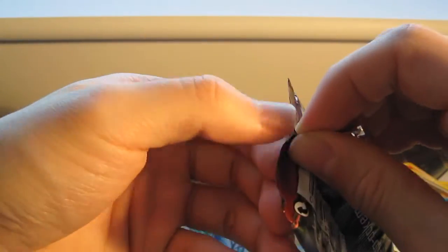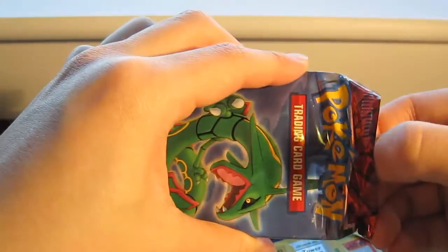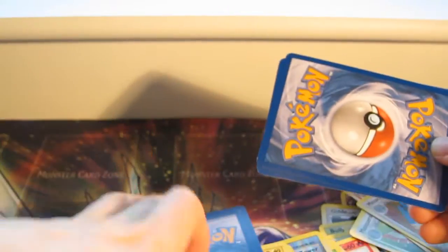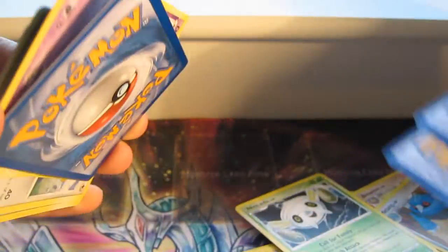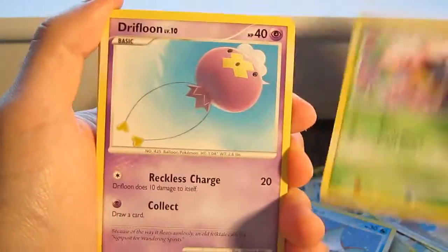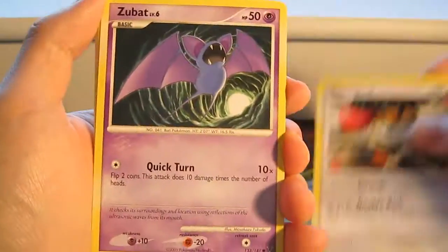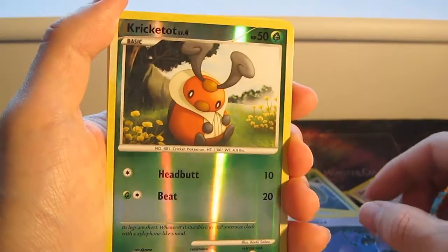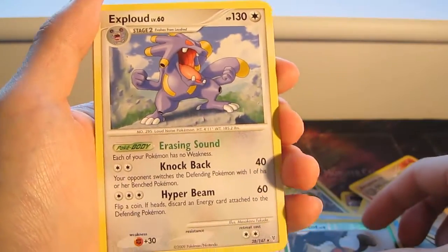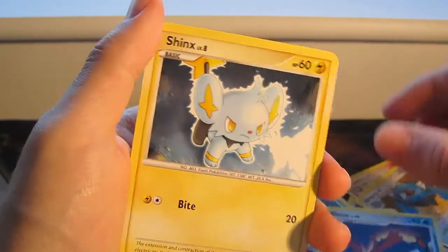We've got the last pack. I'd say these pulls have been absolutely great — six packs, yeah, I'm happy. Got a Cherum, Drifloon, Piplup, Meowth, Zubat, Accelgor, Croagunk Reverse, and an Exploud Rare. Also Gabite, Milotic, and a Shinx.